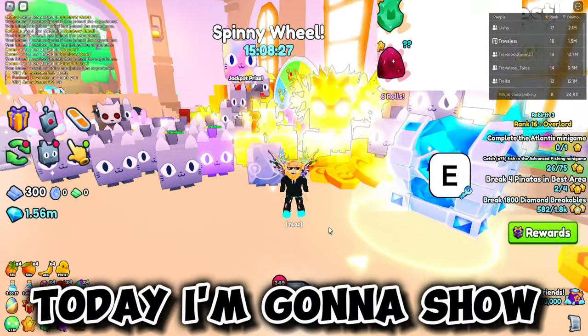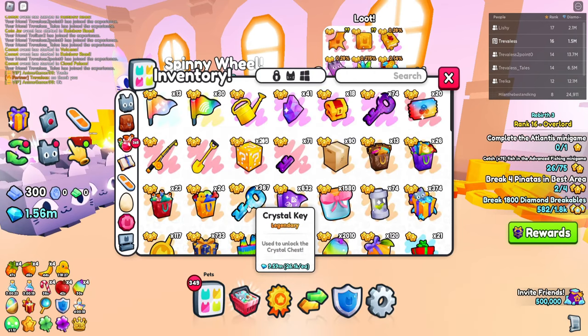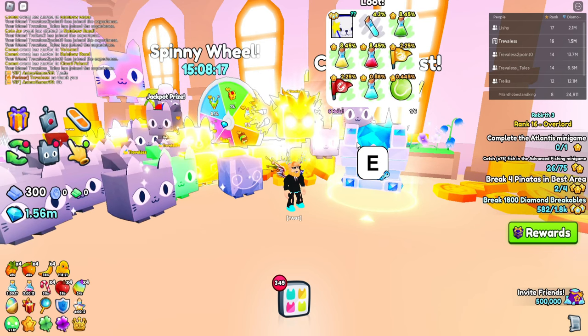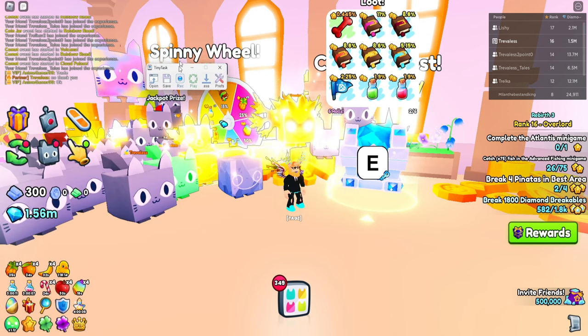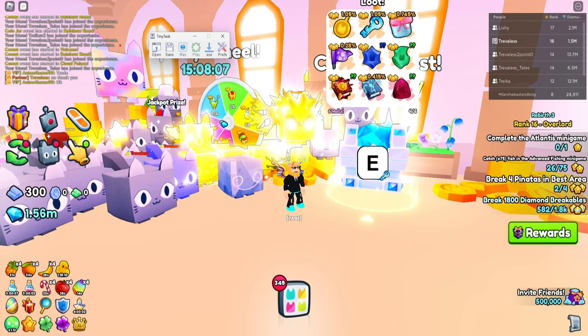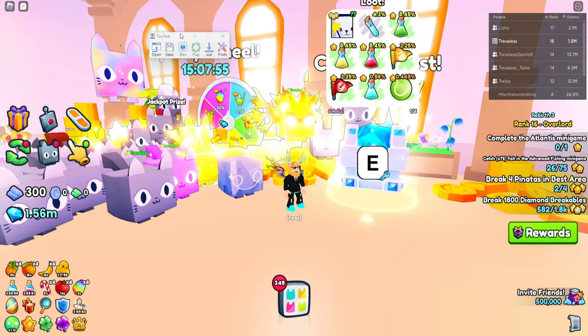What's going on guys, I'm Ted Day. I'm going to show you how to use up all of these crazy crystal crate keys without having to sit here and open them for hours. We're going to use a cool program called TinyTask. To get it, go over to the website tinytask.net — it looks like this. Click on the .exe button, run the installer.